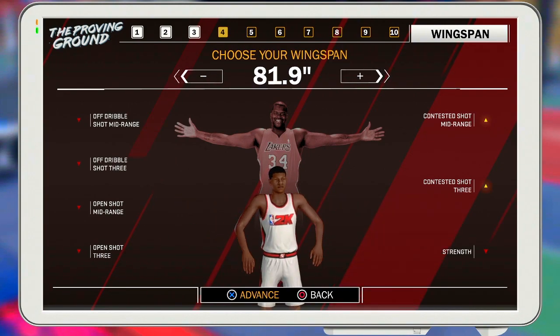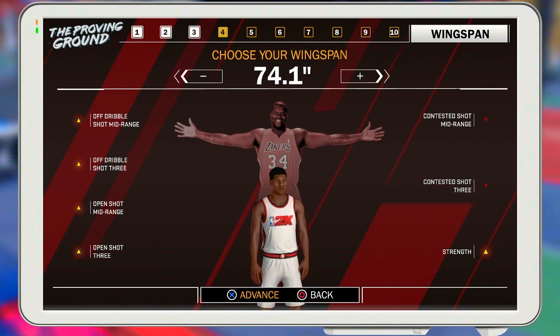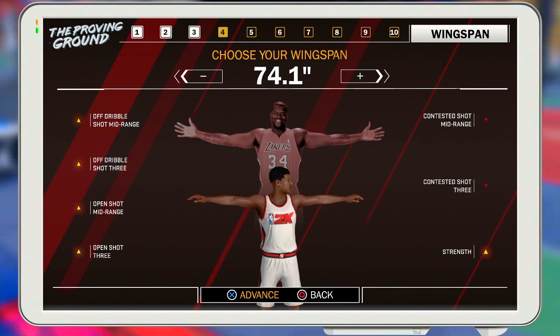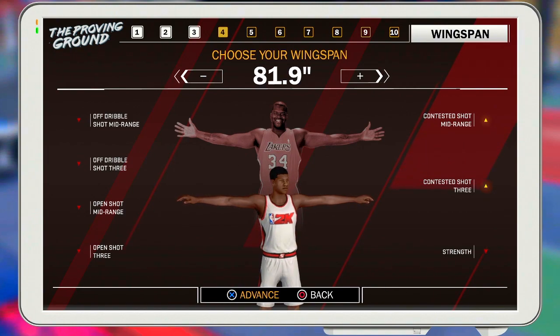Max out your wingspan on all archetypes. For example, with a stretch sharp: if you put the arms all the way down his three-point rating is 99, but his defense suffers. Would you rather have a 99 three-ball with no defense, or a 96 three-ball with maxed wingspan and good defense? Max your wingspan out — it gives you better defense and flexibility. If you're seven feet with long arms, you can guard anybody.